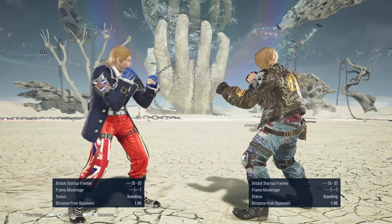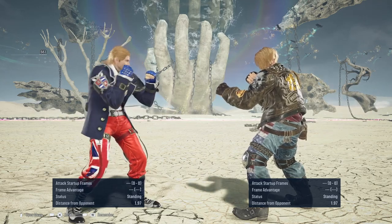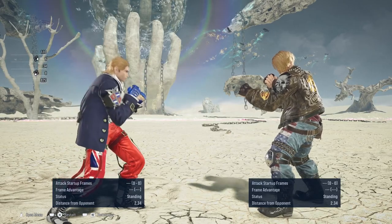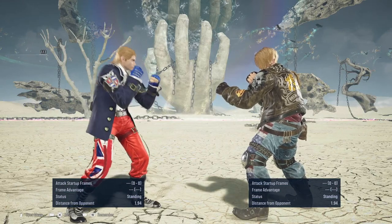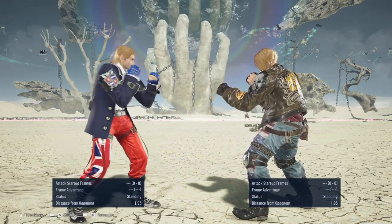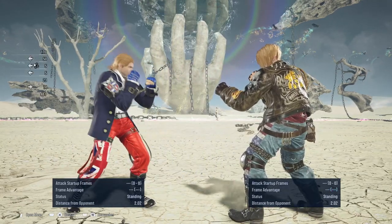The way you play Steve, if you want to make a read that the opponent is going to use an attack — especially if it's linear or a high homing move — there's a chance that by side ducking to either side it has a bit of high crush, so you're able to evade certain high homing moves. As long as you know what you're doing with Steve, you can still stop the opponent.